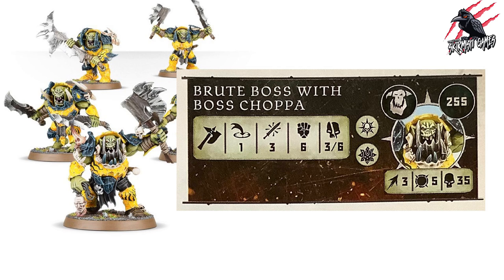There's also the Brute Boss with Boss Choppa at 255 points — movement three, toughness five, 35 wounds. He has one fewer rune mark, but his weapon is range one, three attacks, strength six, dealing three to six on a crit. For five extra points you lose an ability and one attack die, but you gain a point of strength and significantly better damage output. A great option if you want to really punish the enemy.